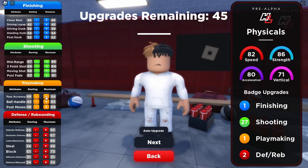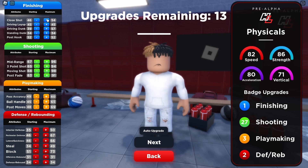Definitely upgrade the post — that can get you around a lot. Ball handle and pass, get that to like 60. Drive and dunk, get that maxed. Close shot, get that maxed as well.